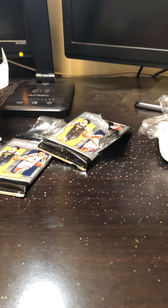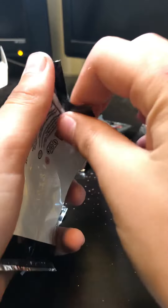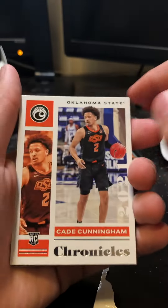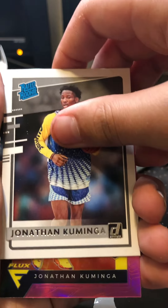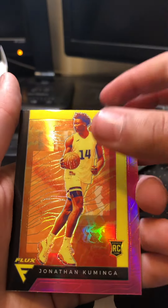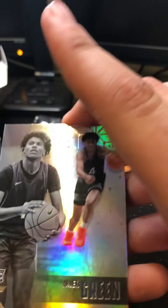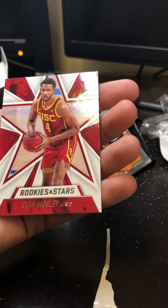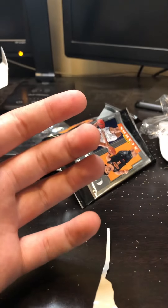Alright, our last pack. Let's see if we can get anything good. Oh, I see a Flux card — let's go, we got two of them! Cade Cunningham again, set that to the side. We got a Rated Rookie Jonathan Kaminga, and a Flux Jonathan Kaminga Rookie — that is a nice card. And then we got a Jalen Green Rookie card. And oh yes — we got Evan Mobley! This is a Firebox. Wow, that's nice.